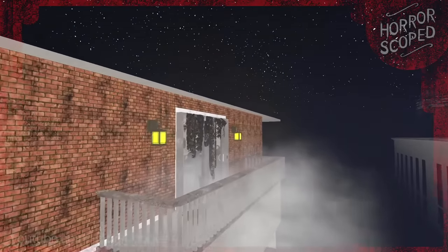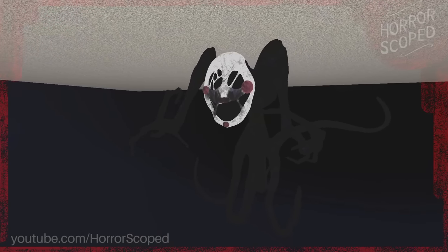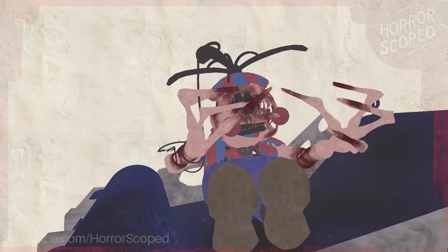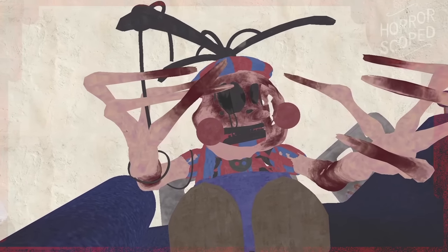Underneath the hospital room we will find each of the animatronics that we will encounter just waiting out of bounds, including each of the Reaper animatronics and the Fredbear plushies. We can also take a closer look at Bloom Boy, and he's somehow even creepier in this game — the dude's face looks like it's melting.